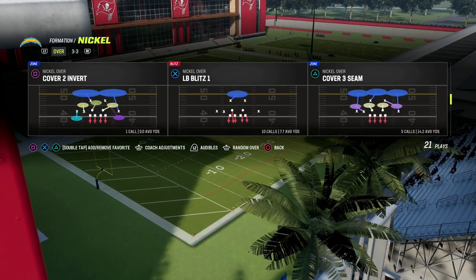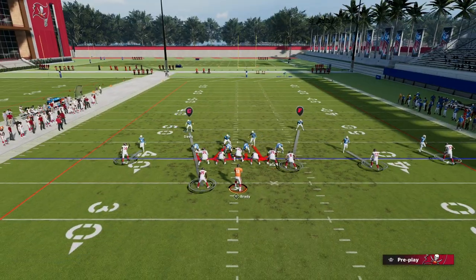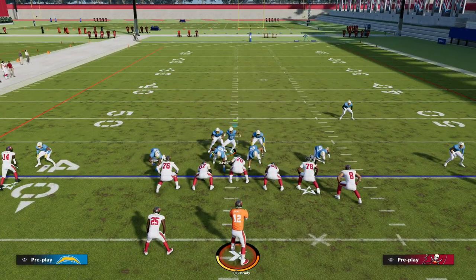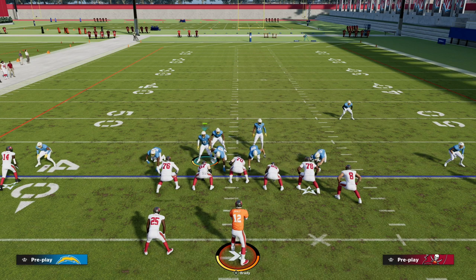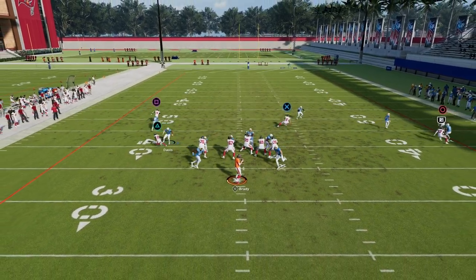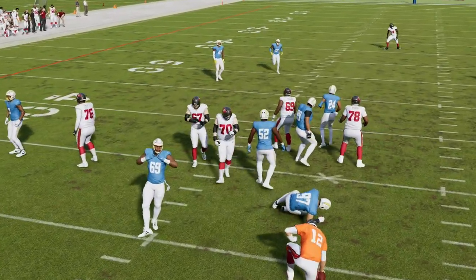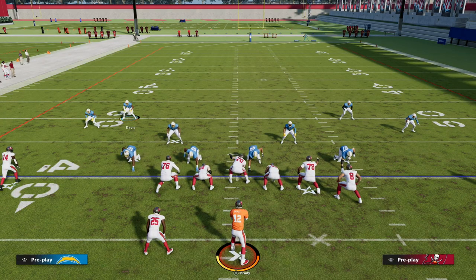The main blitz out of nickel over is Over Storm Brave. Basically, you're going to stand by the running back because that's your responsibility, and what you should get is two-way heat — as you can see right there, we're able to get that heat. In the nickel over ebook we show you how to make this blitz ten times better and more consistent against different pass protections.